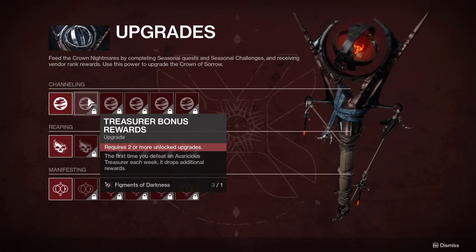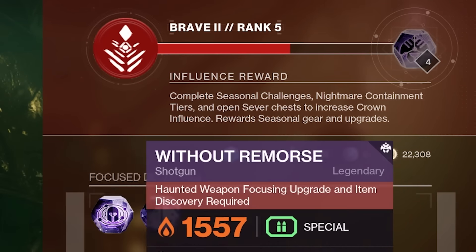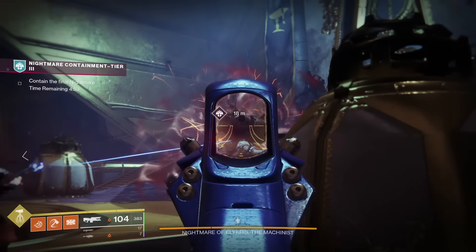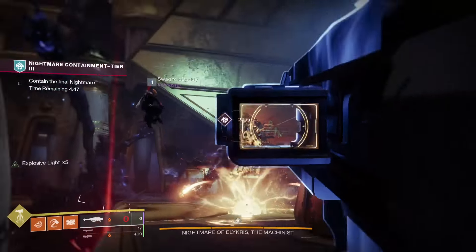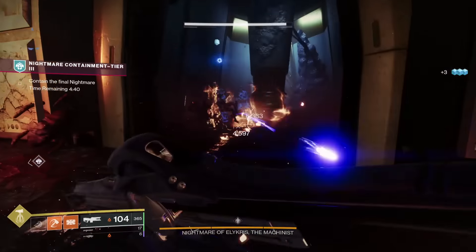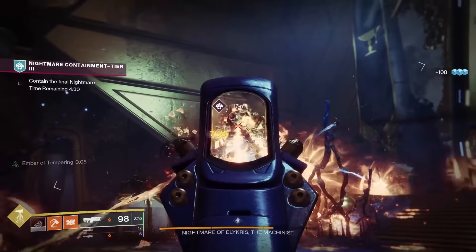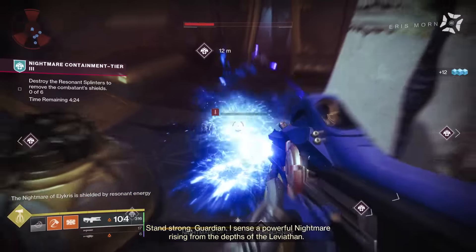With regards to gaining reputation, it is driven by seasonal challenges, nightmare containment and opening Sever chests, as it says on the screen underneath the track. When it comes to leveling, it is the same as it always has been — nothing has changed there at all. The new pinnacle cap is 1570 and the new power cap is 1560, increased by 10 from last season. If you are at 1560 or above, not including artifact levels, pinnacles will be the only thing to level you up; otherwise do powerfuls and pinnacles until you hit 1560. If you want more specific advice on leveling, check out my how to level to 1560 video from last season as the premise is the same, except the levels are just 10 higher.